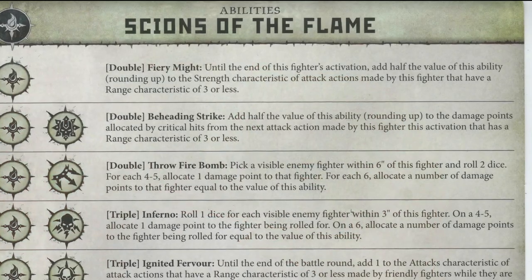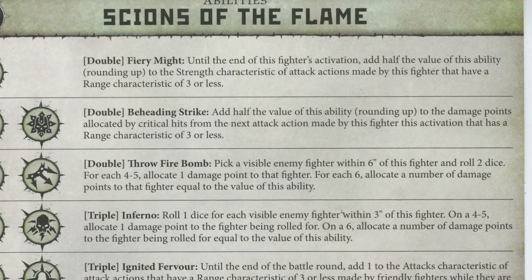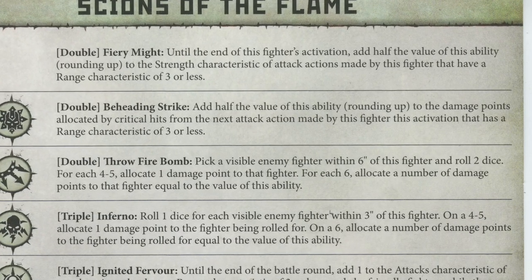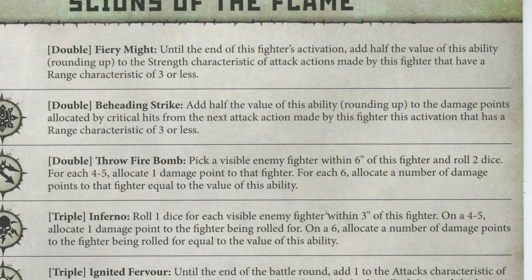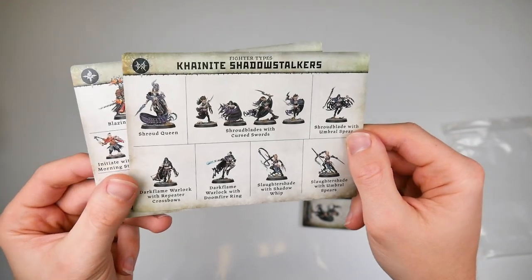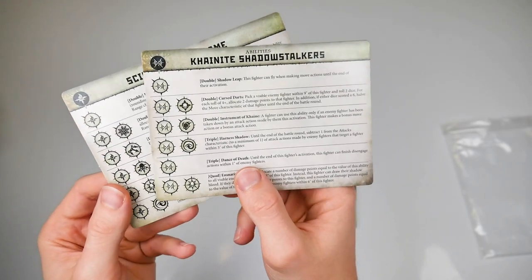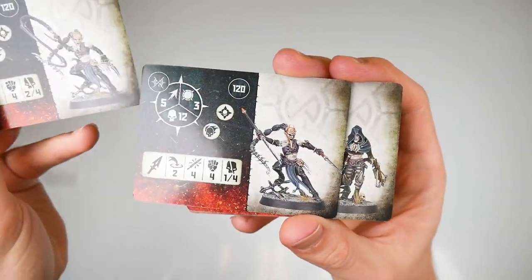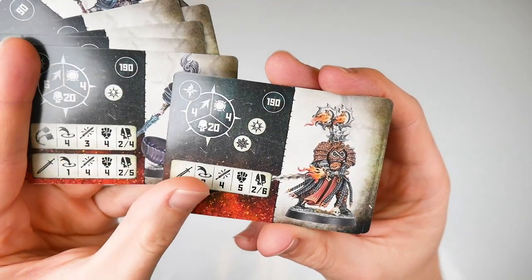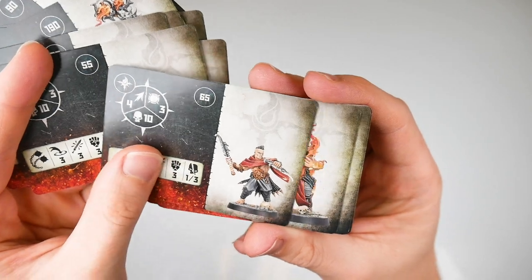The wording on these cards is not of such a high quality. Take the Beheading Strike ability's description: 'Add half the value of this ability, rounding up, to the damage points allocated by critical hits from the next attack action made by this fighter this activation that has a range characteristic of three or less.' Deep breath after that one. With a decent grasp of the rules this long sentence does make sense, but it could certainly be clearer. For newcomers, office tests showing it to non-Warcry gamers met with wide-eyed stares and bewilderment. GW are trying to cover every possible rules permutation, but extra punctuation or a different style of layout could have really helped.